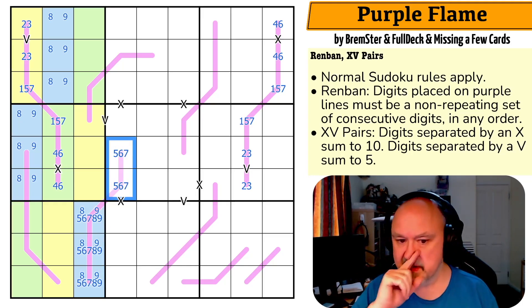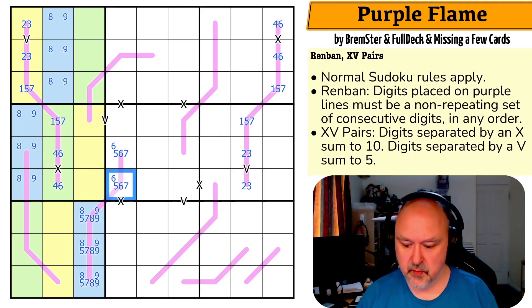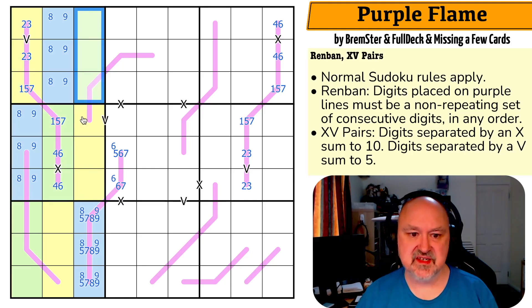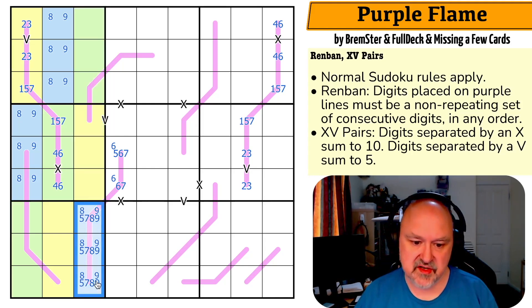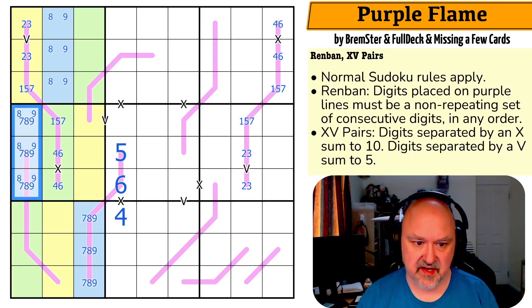We know four and six is in green because four and six is here, so four and six must be up here. Six can't be down here; six must be in one of those two. We know five is in one of those two cells to be on this Renban. If the five is here the five is up here; if the five is here it's in here — either way five must be in yellow or green, so there's no five down here. This becomes seven-eight-nine, so there's no seven here. This becomes six, this becomes five, and by X this becomes four. Blue is now seven-eight-nine.